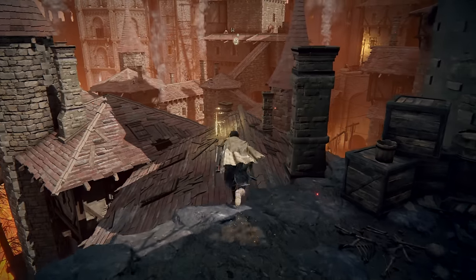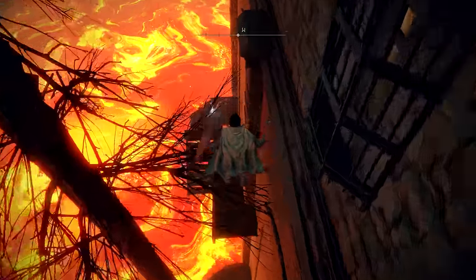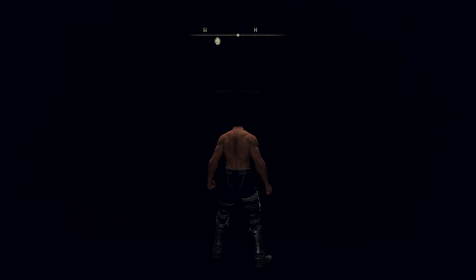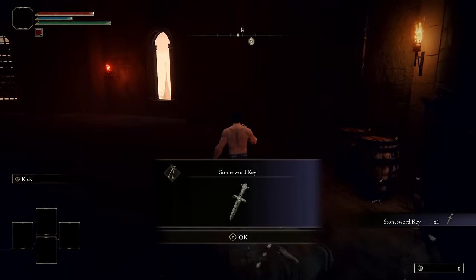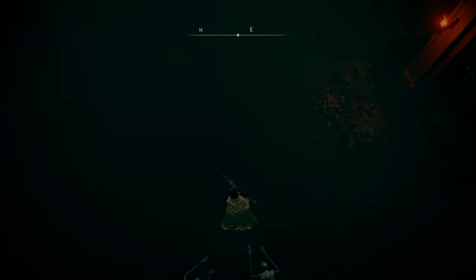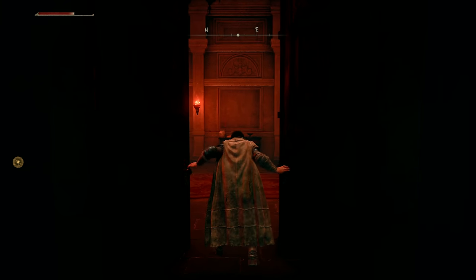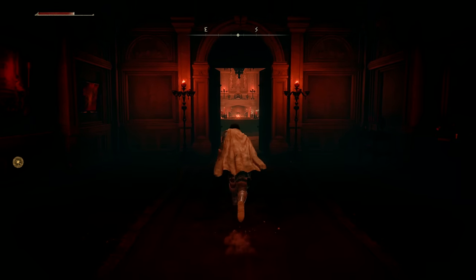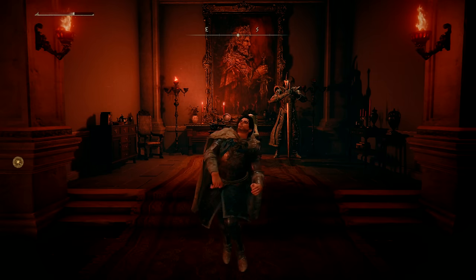The first stone sword key is located deep within the prison town. A lot of work for a single key. Using the previously lowered elevator shortcut, we bypass the most challenging part of the jump. The second key is during the ride up. Now that we've gathered the two stone sword keys, we can unlock this door and make our way to the main lobby. It has been a long and arduous journey, but we have finally reached the start of Volcano Manor.